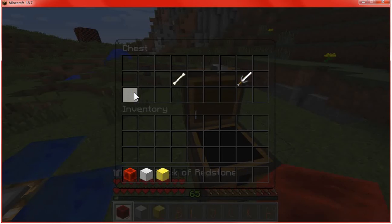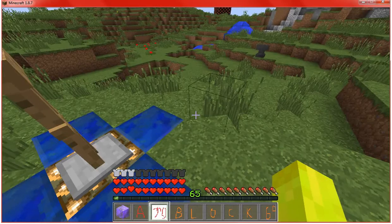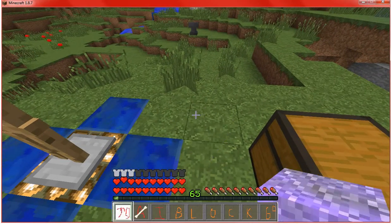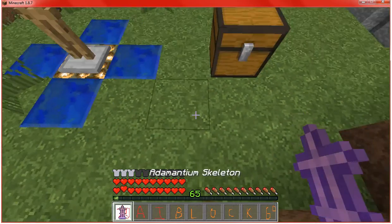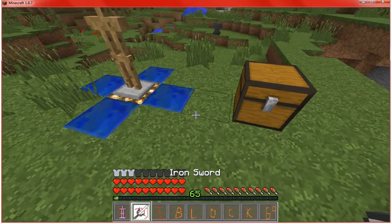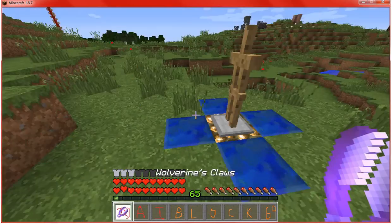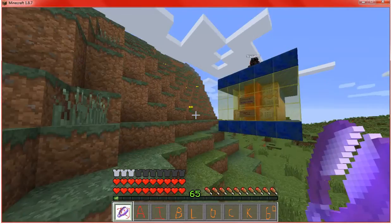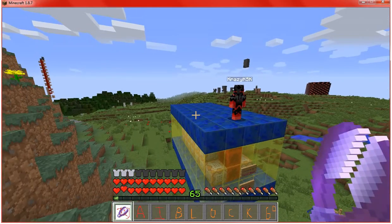First you want to get these to make an adamantium block, then you want to get that with a bone to make the adamantium skeleton. Then you want an adamantium skeleton and an iron sword to make Wolverine's claws. So that's basically Wolverine. Cory, would you like to wear some diamond armor so I can see how powerful this is?